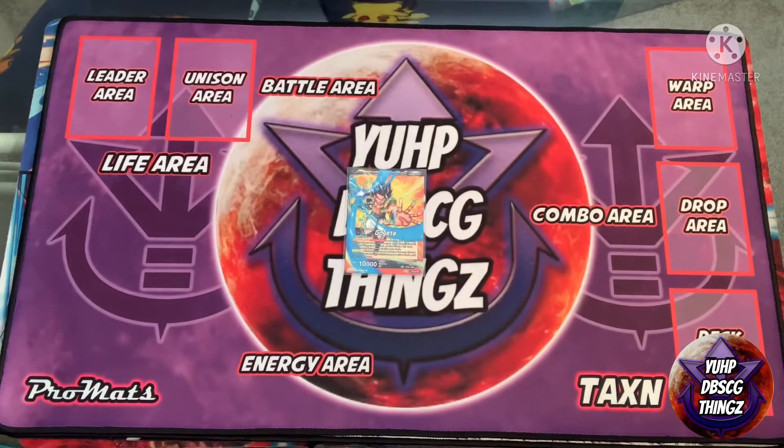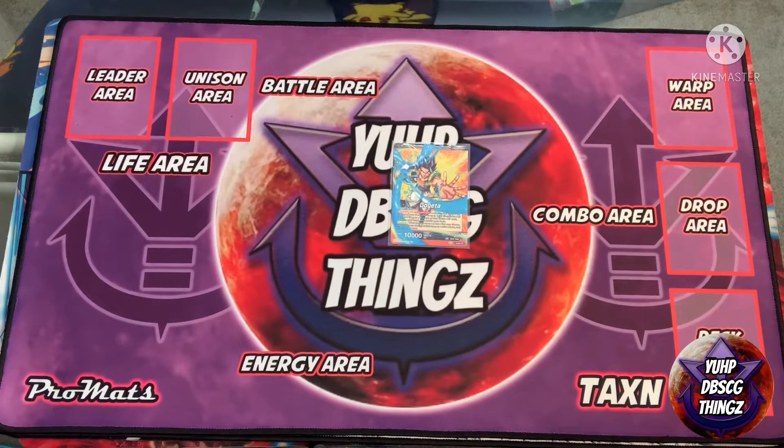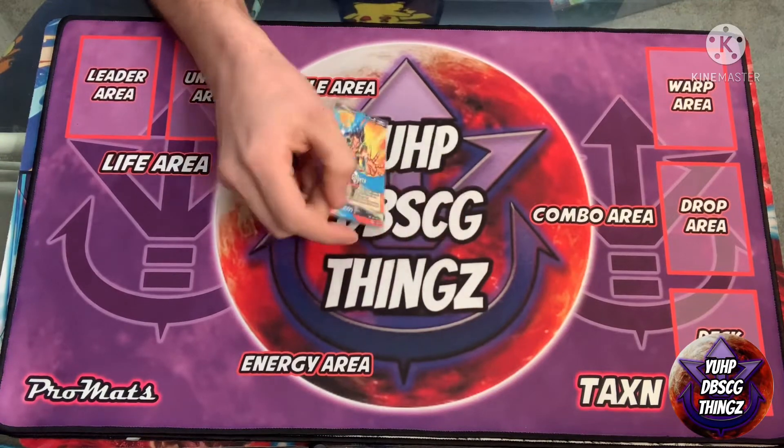So obviously the first thing we have to talk about is the leader. On the front side, you activate main to look at the top five cards of your deck and add up to one red Goku BR, Vegeta BR, or blue Veku BR to your hand, then shuffle your deck. You awaken at four or less life and stand two energy.